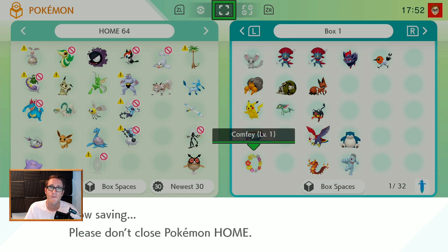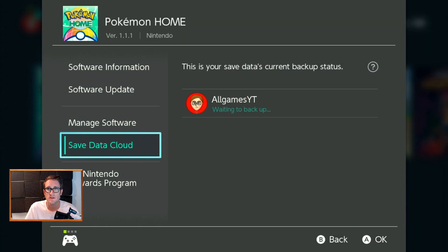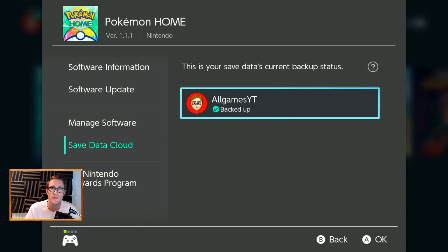Once I've done that, I should be able to get Zeraora. I'm also going to make sure that my profile backs up to the cloud — that's also very important that it backs up to the cloud. Make sure that your files are all updated and synced. Now it's backed up. We've headed into Pokemon Home on the phone, and now we're going to go into it and receive the Pokemon through Mystery Gift.